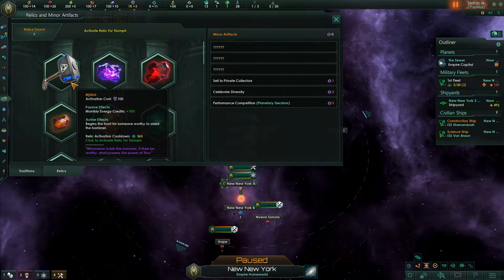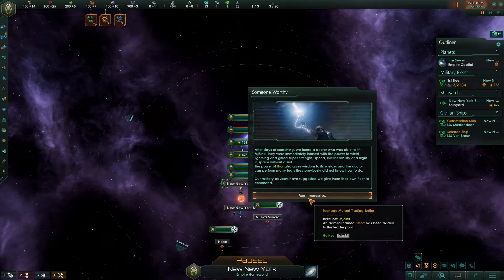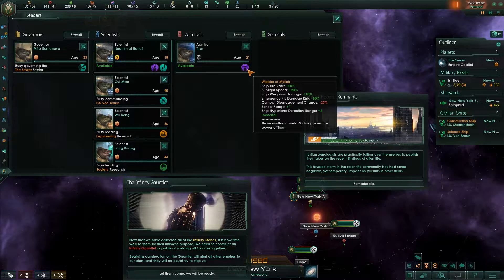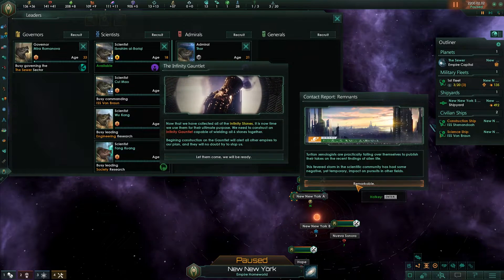There's also a new relic added called Mjolnir, which once activated will give you one of those leaders with a unique trait called Wielder of Mjolnir. Also, as I was doing this, the event fired for the infinity gauntlet.